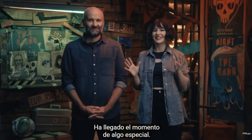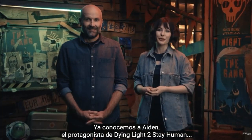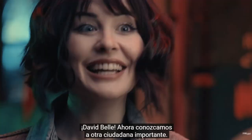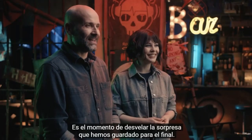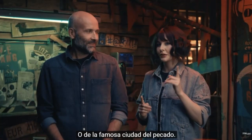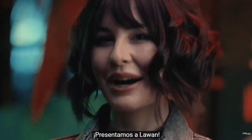Now it's time for something special. We already know Aiden, the protagonist of Dying Light 2 Stay Human, and Hakon, who in our game has the face of David Bell, the inventor of parkour. Now let's meet another important citizen. And that's the perfect time to show you the surprise we have saved for last. You may know her from the Mandalorian series, or from the famous Sin City. So without further ado, meet Lawan.